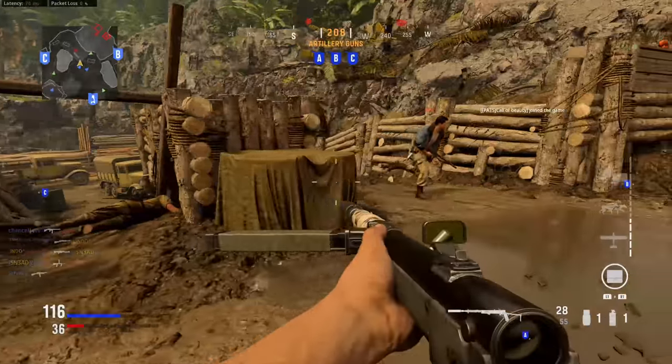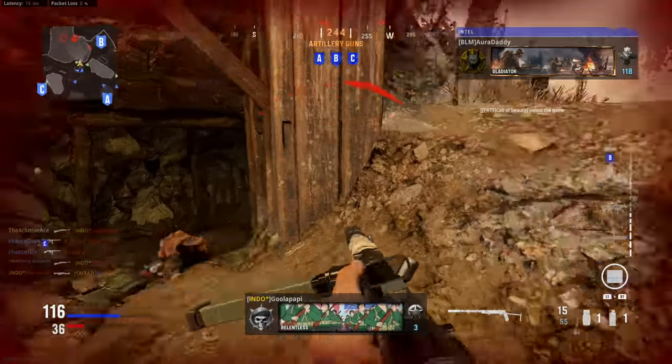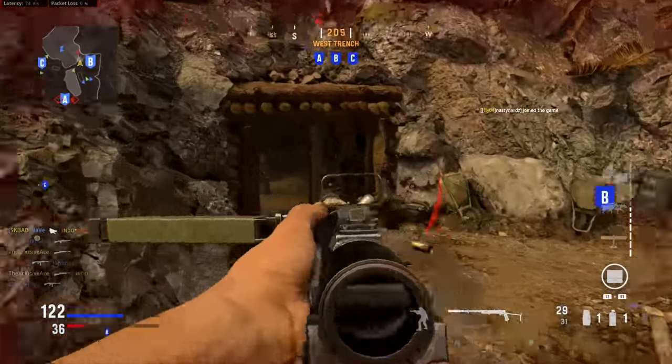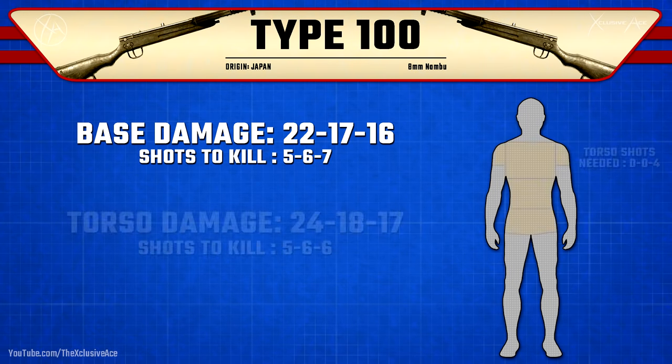What's up guys, my name is Ace and welcome back to another gun guide. This is the series where I go into great detail with all of the stats as well as some excellent attachment combinations for every gun in Call of Duty Vanguard. In today's episode we're going to be moving on to one of my favorite SMGs in the game — this is the Type 100. Starting it off as always, let's get into our damage profile.